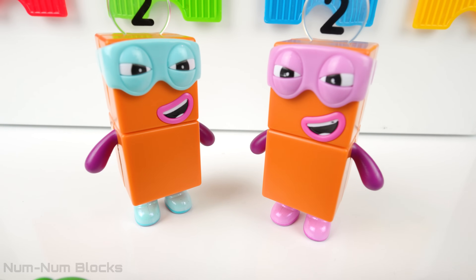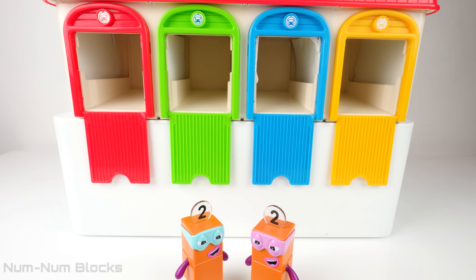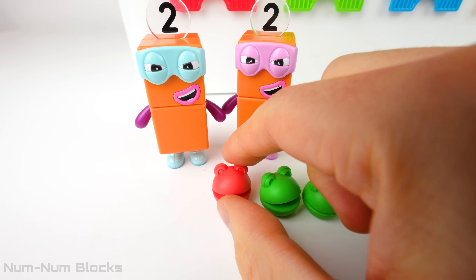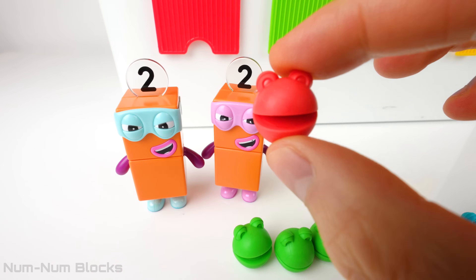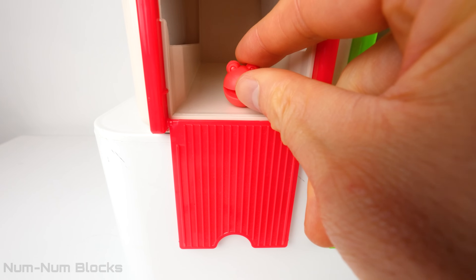How do we turn them back into NumberBlocks? Let's try using these doors. I'm going to pick up this one red blob and put it right here, right above the red door.